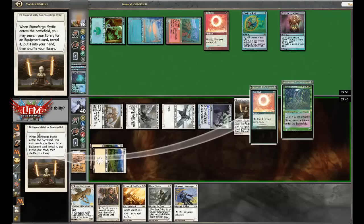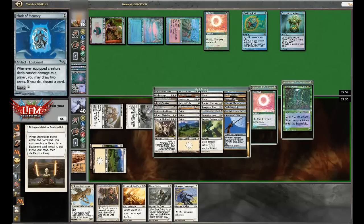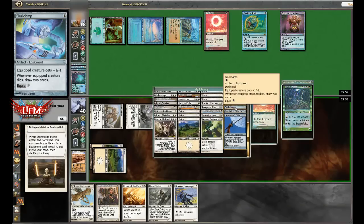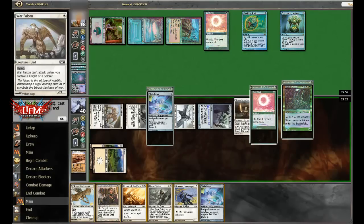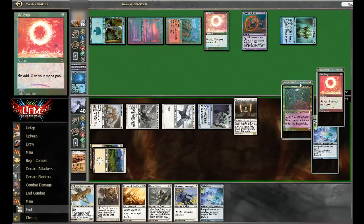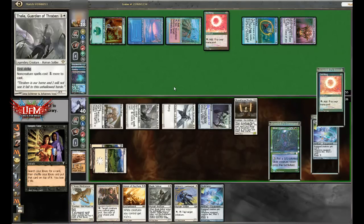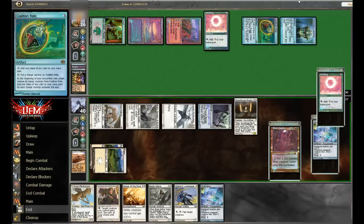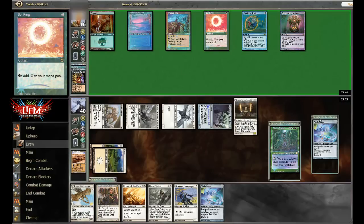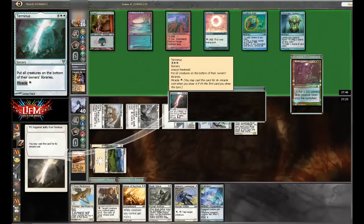We're going to grab Skullclamp — everything else is a little too expensive under Thalia right now with only two mana. So let's grab Skullclamp and ship it. He's going to Wrath. It's unfortunate — we're getting Wrathed here.